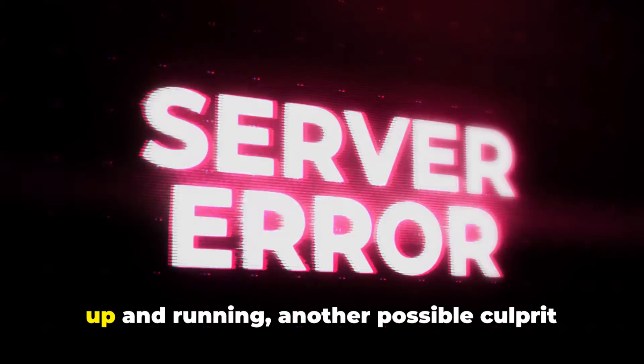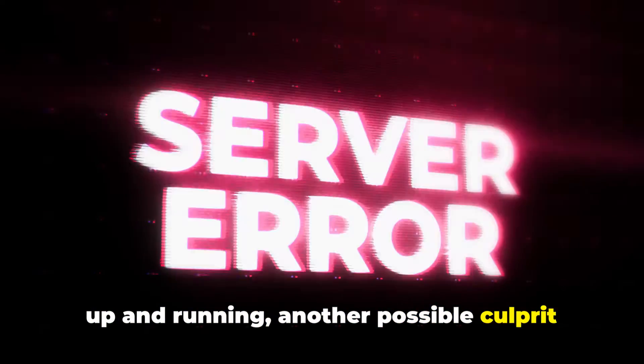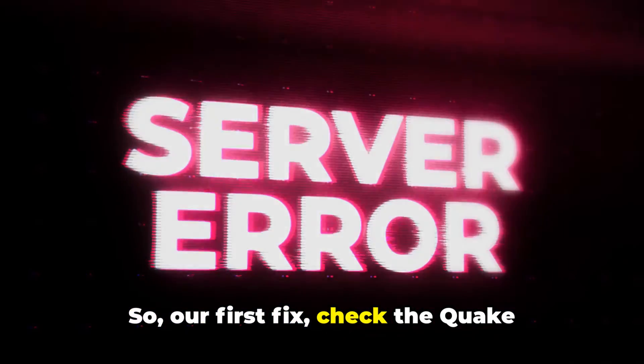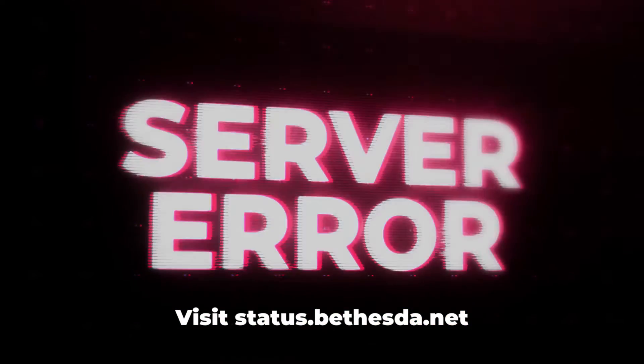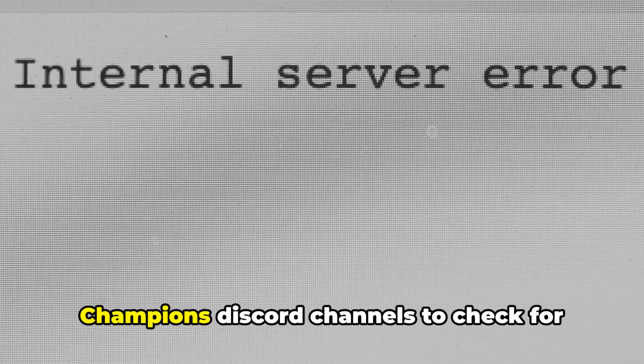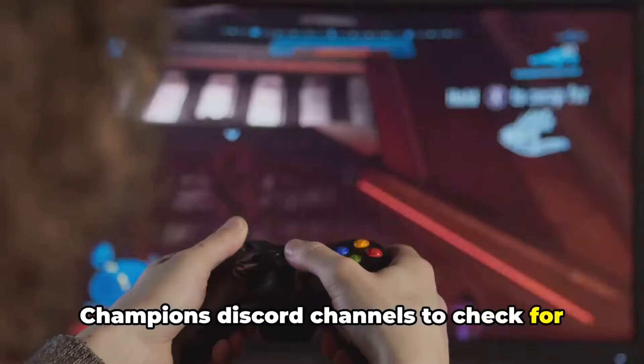However, if you're sure the servers are up and running, another possible culprit could be pending updates for the game. So our first fix: check the Quake Champions server status. Visit status.bethesda.net and look for any ongoing server maintenance or outage notices. If everything seems normal, head over to Bethesda Support's Twitter or the Quake Champions Discord channels to check for recent announcements.